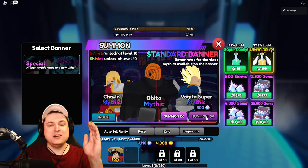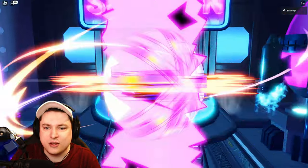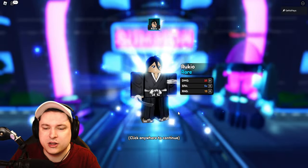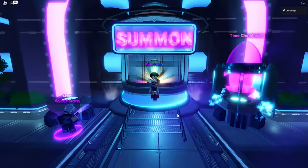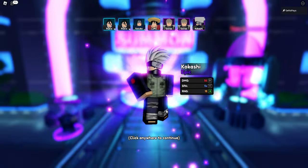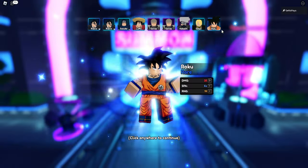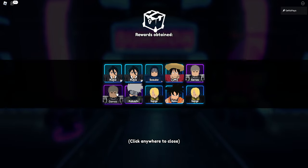Let's start with the first 10 summons. We got Rukia, another one, Sasuke, Luffy, first Epic Genos, another Kakashi, Sanji — a lot of purples. We thought they were in Order of Verity, but we're just very lucky getting three purples in a row.